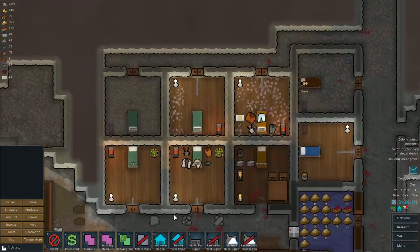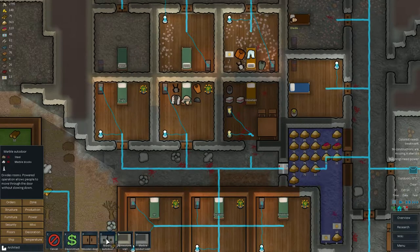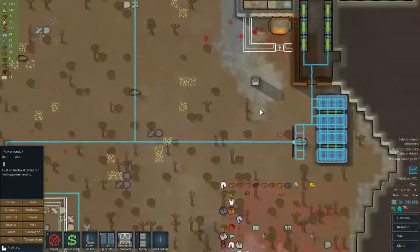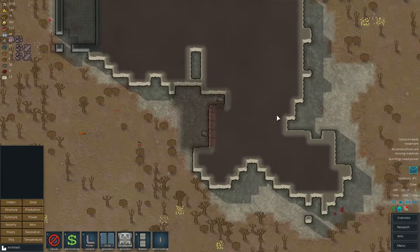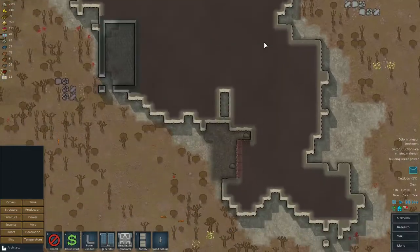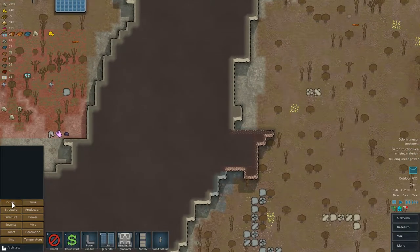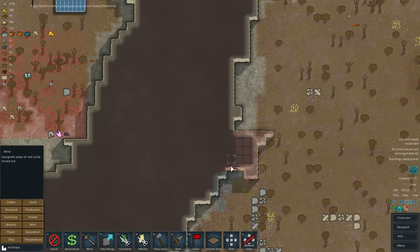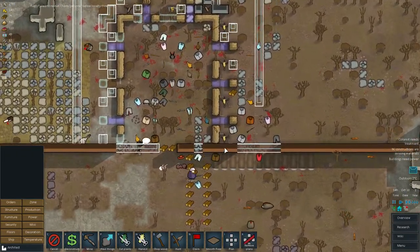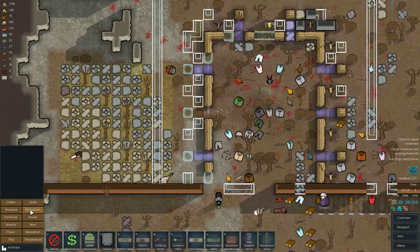We need to recreate a door in here - a wooden door and a power conduit. I found a metal source in here, so hopefully it's gonna be better than nothing. We have some more steel in here, so let's just go and assign all this metal to be mined. Hopefully someone would get here. We would need some power conduits in here as well.